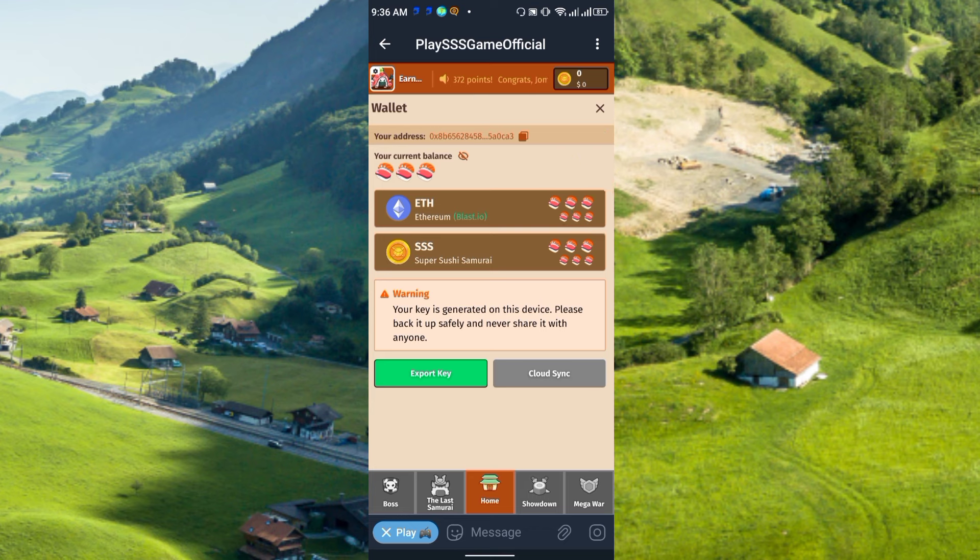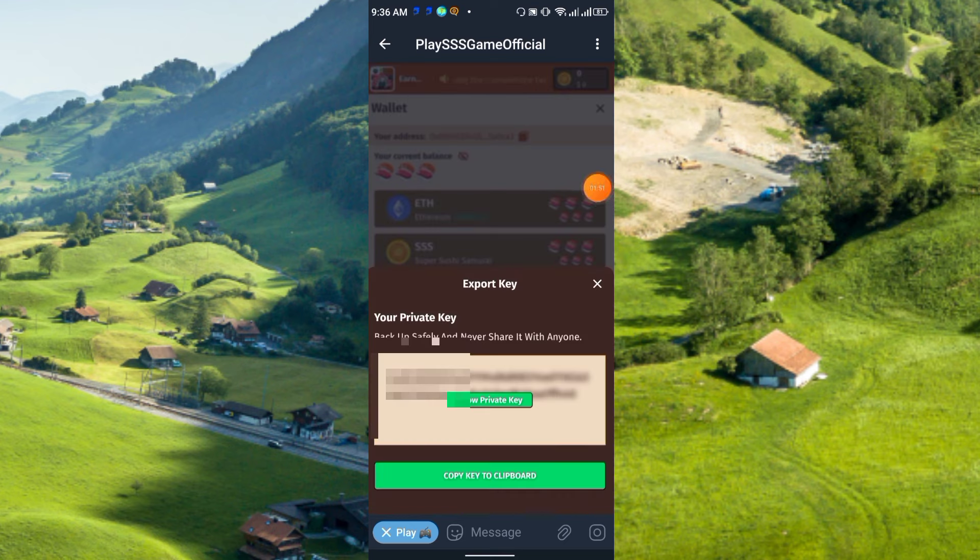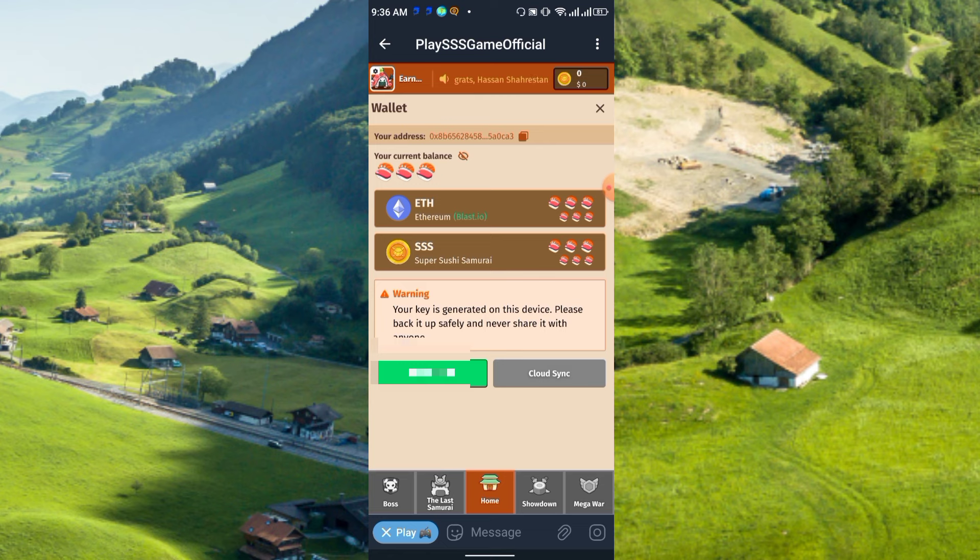In the wallet, you will see Export Key. You must copy your private key — click Show Private Key and then Copy to Clipboard, and paste it somewhere secure, as it will be required in the future. Also copy your wallet address and save it. Remember, the private key is very important — if you lose it, you will lose your account.